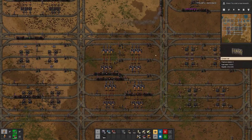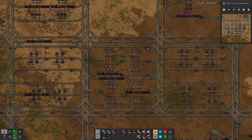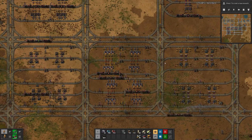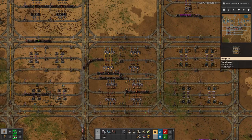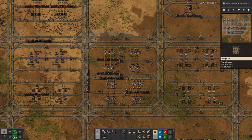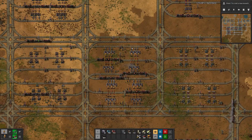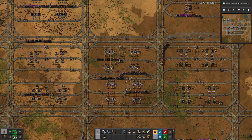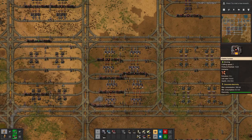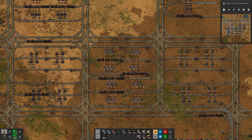Something else we will have to tackle at some point is the fueling setup, because I see that we occasionally have deadlock situations — trains want to refuel and get stuck. We can think of different options for how to deal with that. But now that we have done the copper smeltery, we will tackle the iron smeltery next — but not in this episode. Hope you enjoyed it, and tune in next time for more Beltless Factorio. Until then, goodbye!